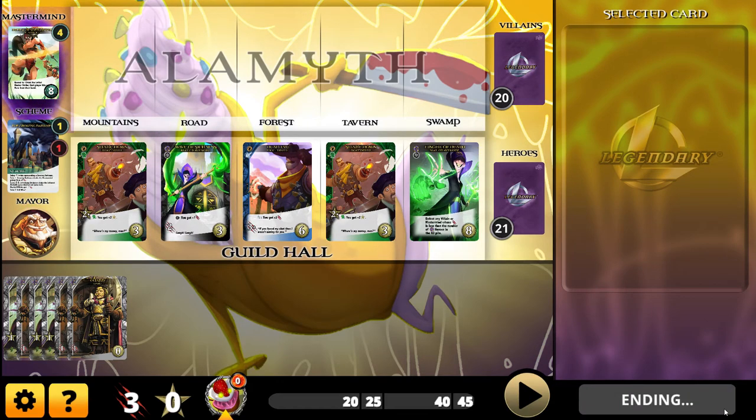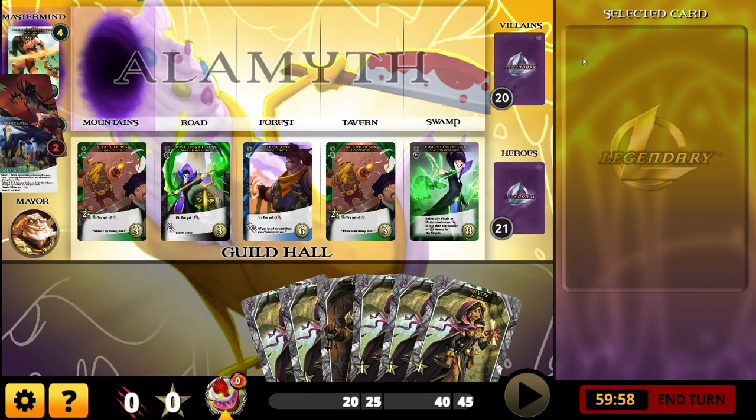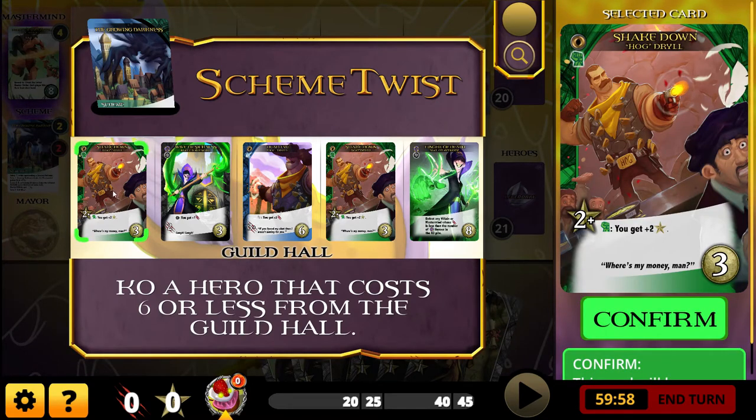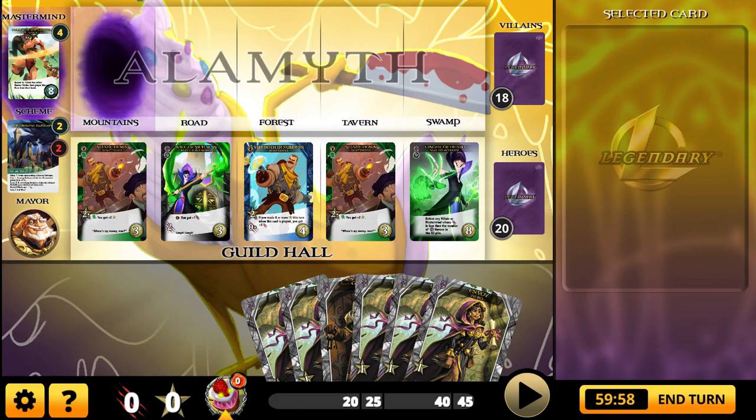Another scheme twist. Again, with such a small villain deck you have a high likelihood of pulling scheme twists, and in these race-against-the-deck scenarios, that's pretty rough. I hate to get rid of this Deadeye, but I'm going to have to. The reason is Mal is really focused on the fixer heroes and has a lot of attack value with those cards. Hog is really about the money — that's his main focus.